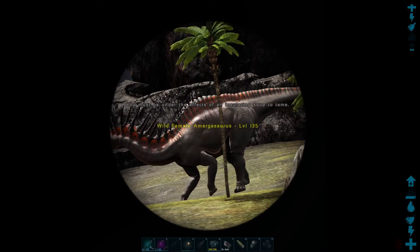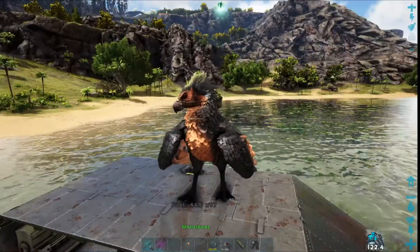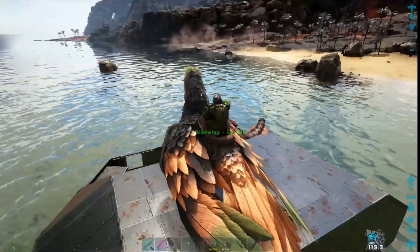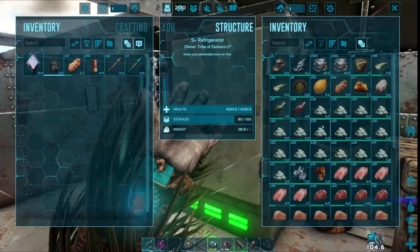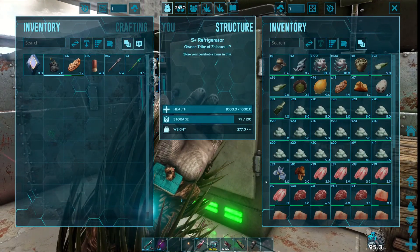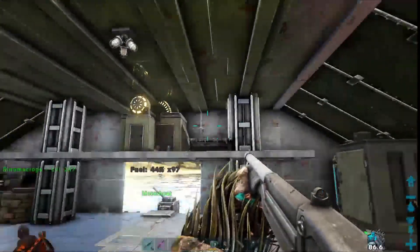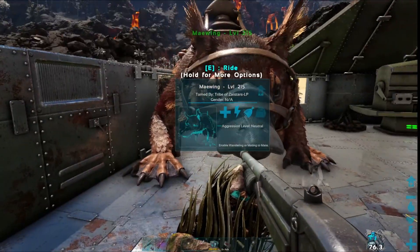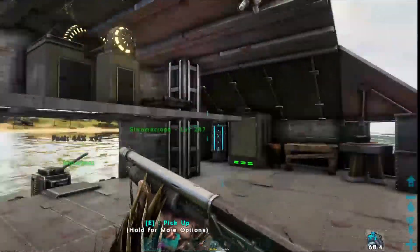Okay, a Margosaurus, level 135 — that's not bad. I have to be under the influence of an insulating soup and I'm not sure what that means. If we're going to go into a place that is covered in volcanoes, we're going to grab some healing brew, because if things go sideways, I don't want to die. I took him off because I don't really want to take the chance of losing him if things go sideways.